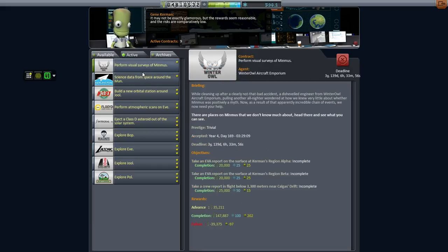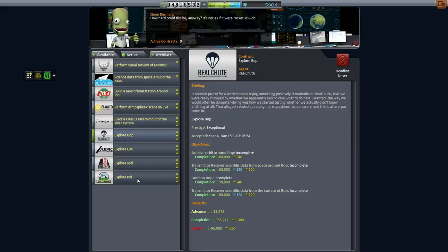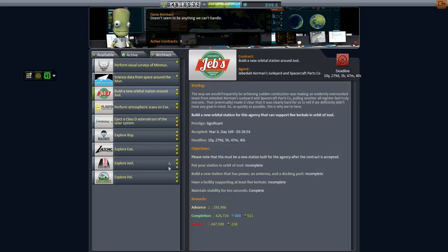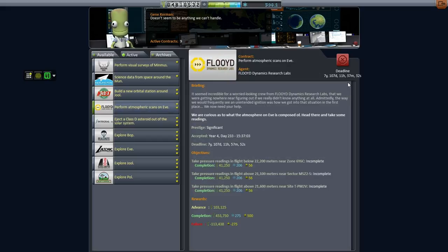Other things I plan to take care of: I'm not taking care of the Minmus one yet. I do plan to send an orbital station to Jool — it'll actually be a Jool Oasis, similar to our Dres Oasis. I'm not going to send out the Class D asteroid ejection system yet; we'll wait for an asteroid to come a little bit closer to Kerbin. But we will be sending missions to explore Bop, Pol, and of course Jool. So let's get to it.